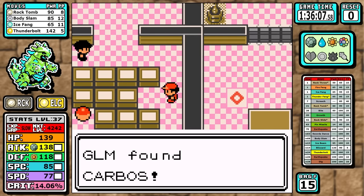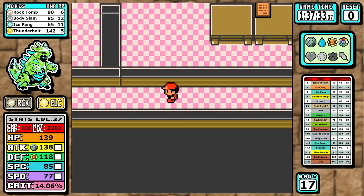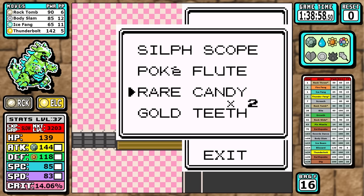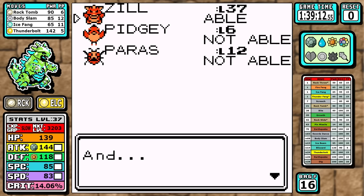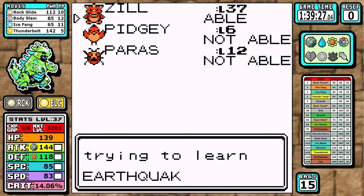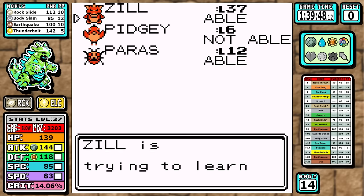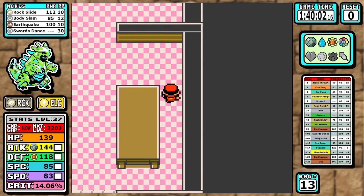We head to Silph Co. early — standard for high-tier runs. The main prize is Earthquake on the 10th floor, but more importantly we visit the Swords Dance TM. From there we make our very hard pivot into a full physical learn set: Rock Slide replaces Rock Tomb, Earthquake goes in, and we learn Swords Dance. Everything except Body Slam gets replaced — this is pretty much our final moveset. Rock Slide and Earthquake provide one of the best coverage one-two punches, and Body Slam cleans up lesser opponents. Now let's see how this new-look Iron Thorns performs.